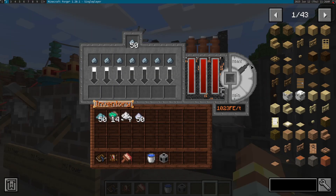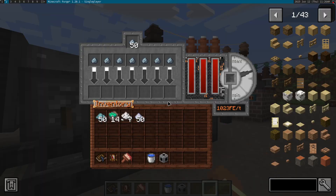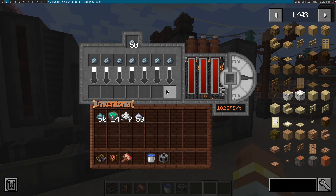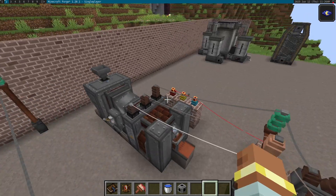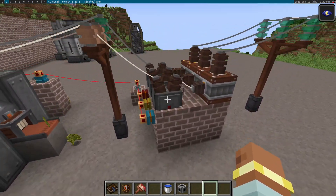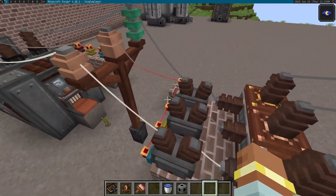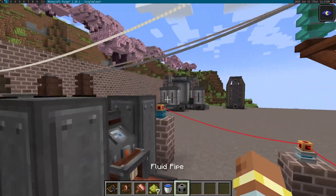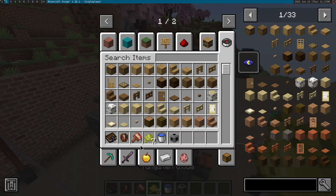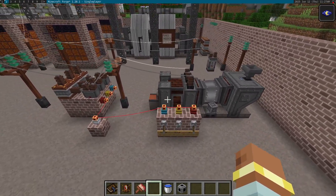Now you'll see our heat level will be slowly lowering until we reach the right one. To speed this up, we can turn the machine off and then back on. And now we're processing. This little control panel is done using the redstone connectors and redstone breakers that Immersive Engineering has added, and we just provided the different power line for the different tier that we need. And there we go — some nice tungsten oxide. That's the changes that work with the rotary kiln.